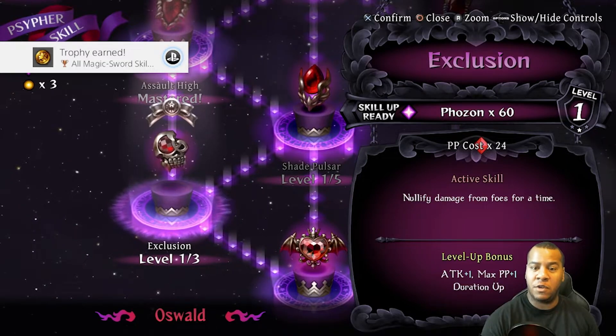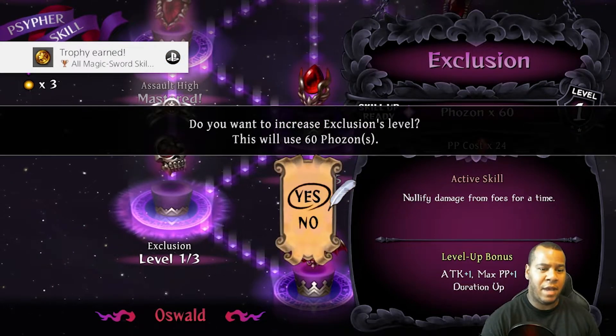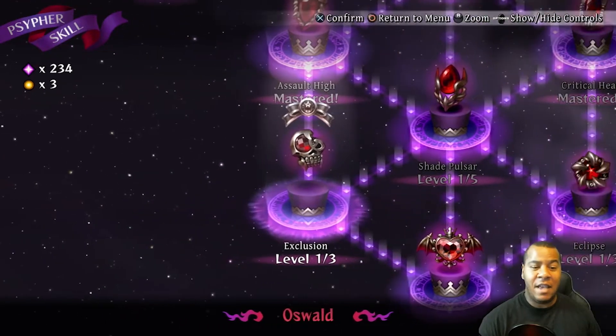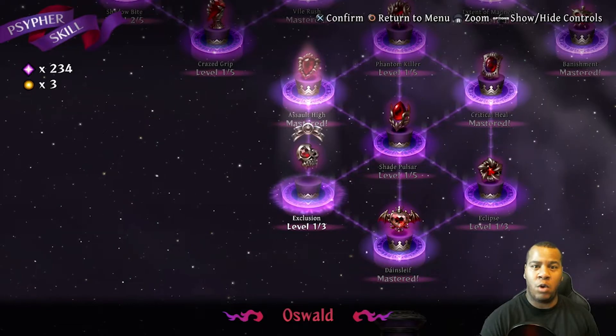This nullifies damage from foes for a time. Not bad, not bad at all. But we get a trophy too — excellent! That is the last secret skill for Oswald.